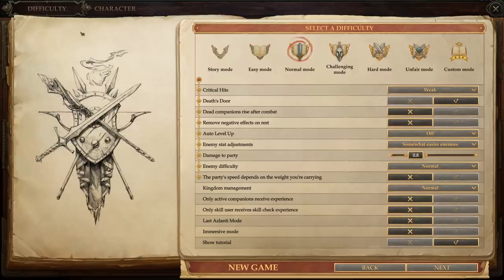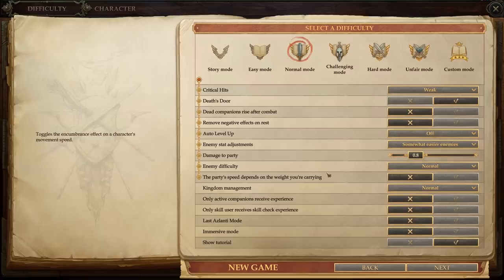Let's take a look at difficulty. So we've got normal mode - it looks like we've got a custom mode that I can mess with. The damage you suffer from enemies and traps is reduced by 20%. Enemies inflict reduced damage on critical hits. Your character will not die after suffering a deadly injury for the first time; instead they'll be afflicted by the death's door condition. Your main character dies, game's over. If a companion dies, you can resurrect them with raise dead or a similar spell - an extremely expensive service. Gotcha.